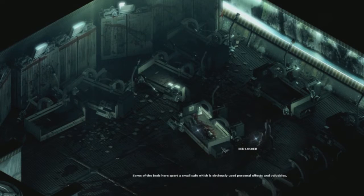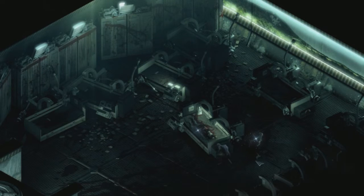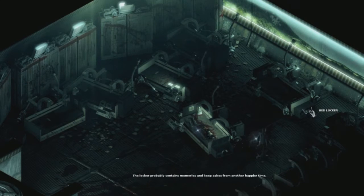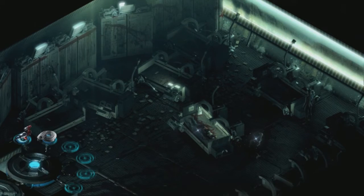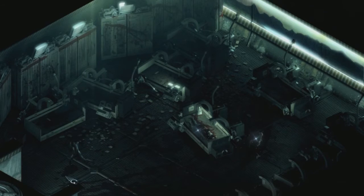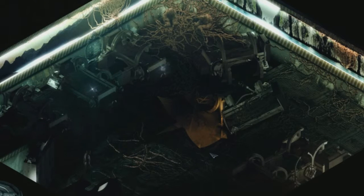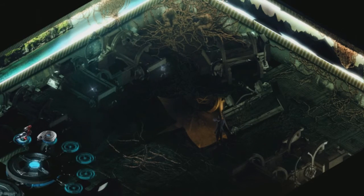Now down to business. There aren't any items just laying around in this area; however, there are a couple of bed lockers here. There's one which unfortunately is empty. However, there's another bed locker in this room which we can access, and that does have something we can put to use — namely, we're going to find a linen bed sheet. Some of you can probably tell where this is going. Now we have to go back to the previous room and position ourselves by the hole, then grab the bed sheet out of the inventory.